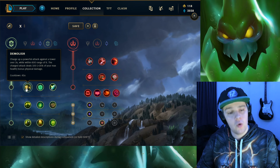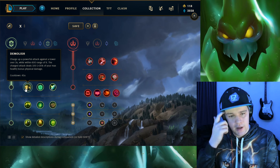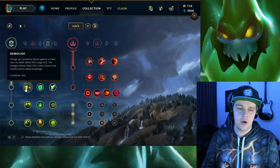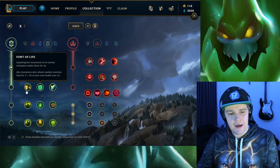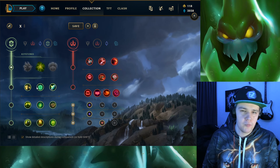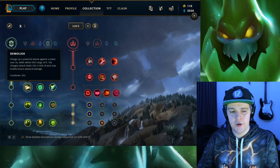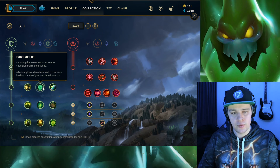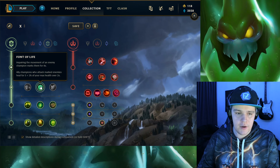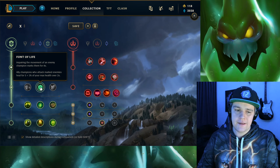Following that up you have Font of Life or Demolish. Demolish is good because Zac has a lot of max HP, so you can get a lot of turret damage. This can be very good for late game pushes or early game pressure for plates. With Zac's potential to gank and keep camping somebody, this can definitely be abused. But overall Font of Life is easier to use - if you're starting out I'd recommend it, because impairing enemy movement is very easy and this lets your team heal off that.